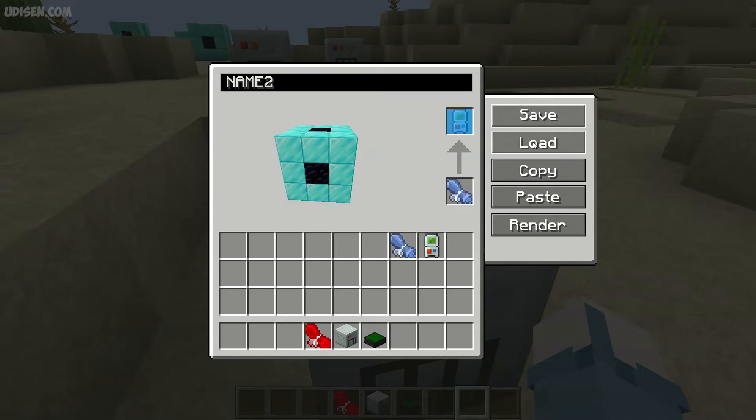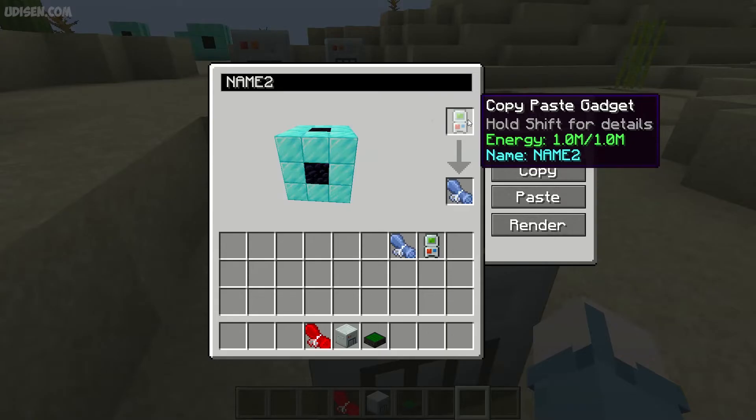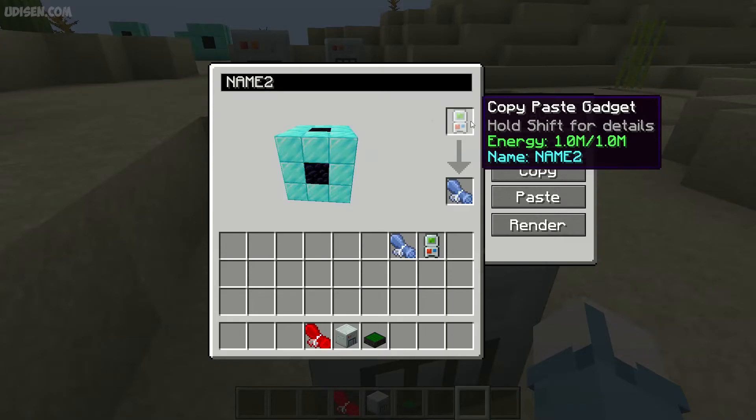If you choose the option 'Load', you put your template from the template paper back onto the gadget. Press 'Load', place it in the slot, and if you perform this operation successfully, you will hear a sound.